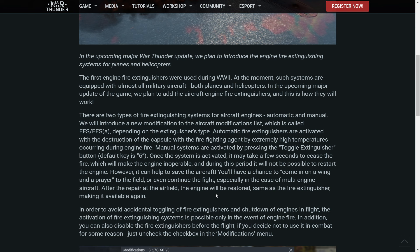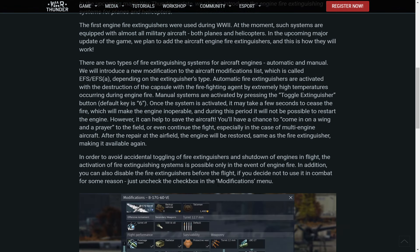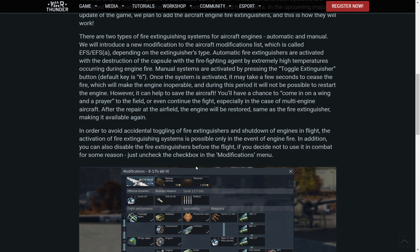Once the system is activated, it may take a few seconds to cease the fire, which will make the engine inoperable during this period. It will not be possible to restart the engine, however it can help save the aircraft. You have a chance to come in on a wing and a prayer to the airfield, or continue the fight especially in multi-engine aircraft. After repair at the airfield, the engine and the fire extinguisher will be restored.